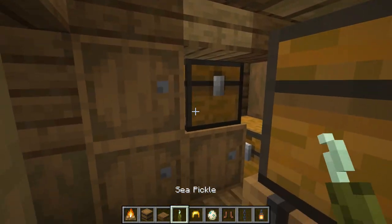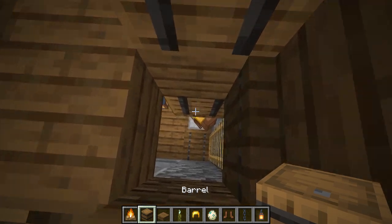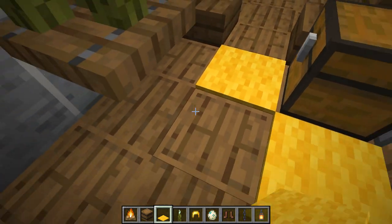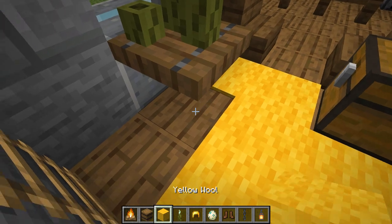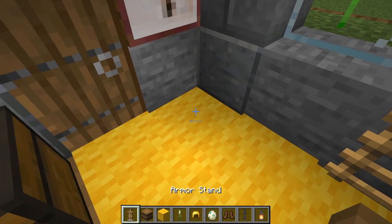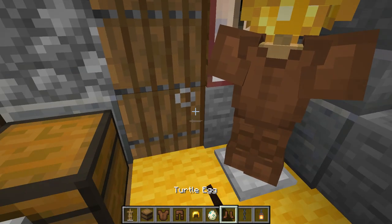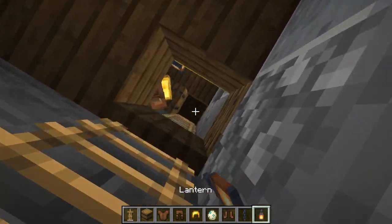I'm going to slap the ceiling as well — it looks a bit funky otherwise. Add a lantern up here so you don't get any horrible mob spawning. Back down we go. If you really wanted to you could add yellow carpet in the small sections — probably those two spots. Back down here you could add carpet to make this entrance point a bit more friendly. You could even add yellow wool into the blocks you can't normally access to give a rugged carpet effect.